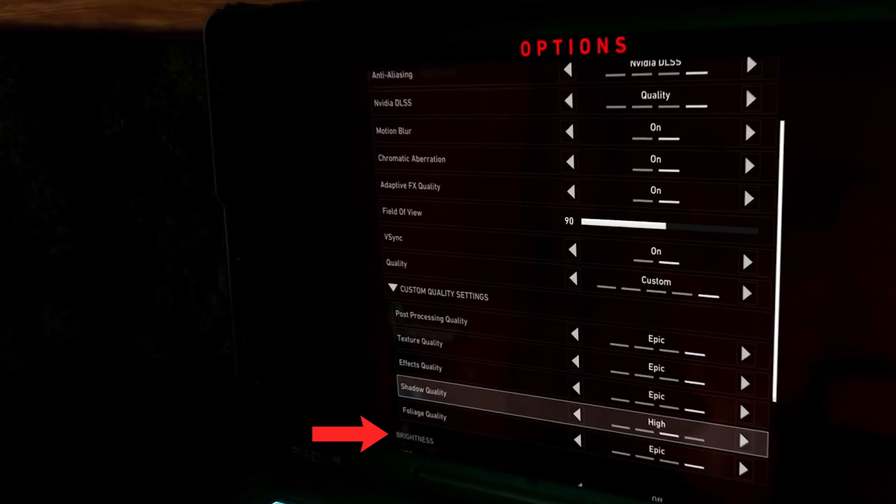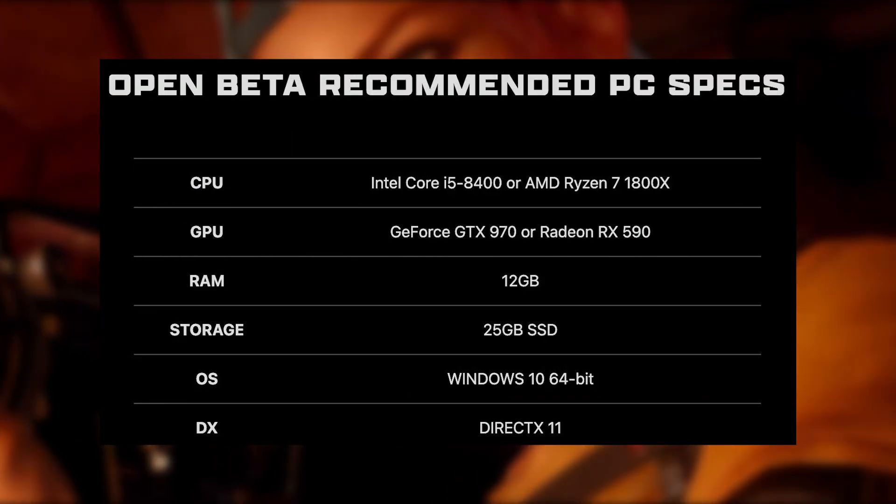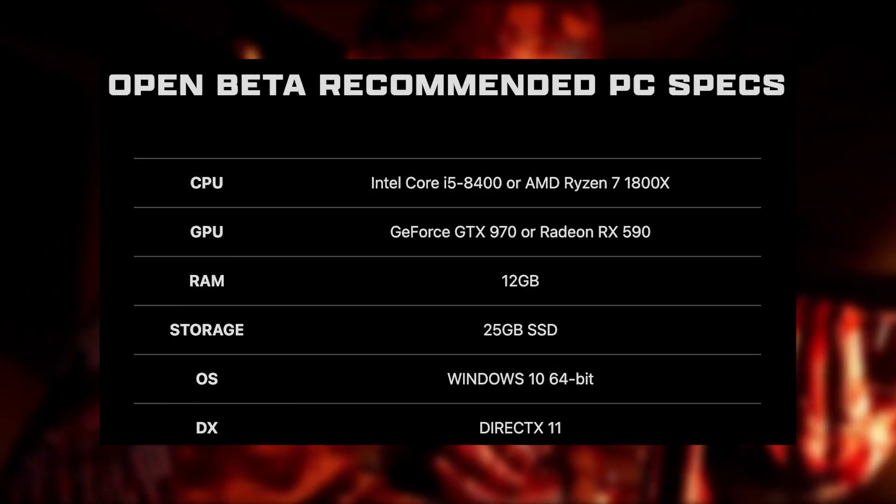Below that, quality is set to custom, and you can see post-processing quality, texture quality, effects quality, shadow quality, and foliage quality. There's also a brightness setting, though the values aren't shown in this preview. Depending on your PC specs, you'll need to adjust these settings to make your game run smoothly. Here are the recommended PC specs for the open beta — pause the video to compare your specs.